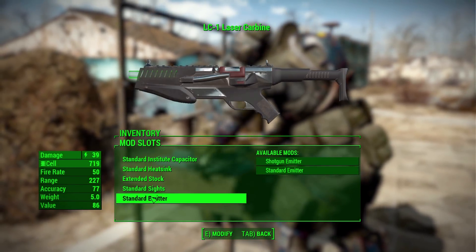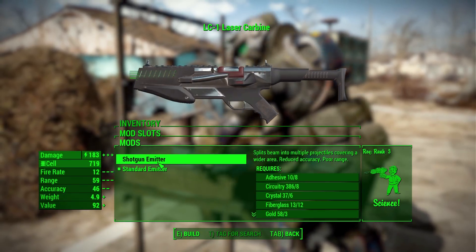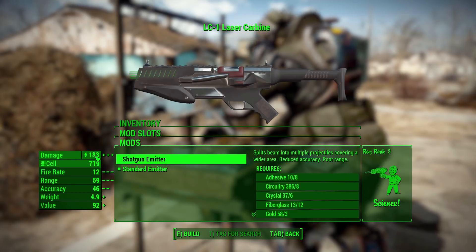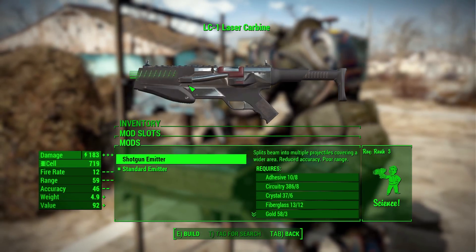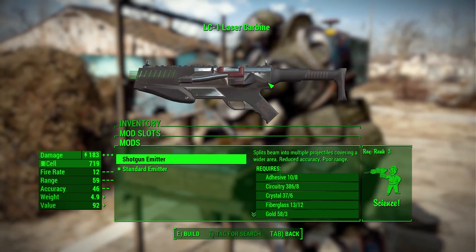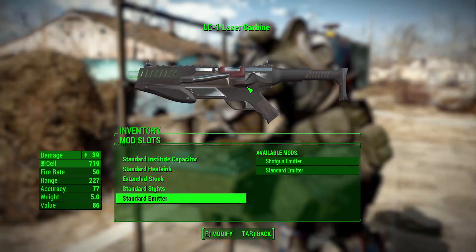The last modification slot is the emitter, where we can either have the standard emitter or that beautiful shotgun emitter. As you can see, the shotgun emitter really ups the damage, though it is a shotgun with a pretty wide spread, so you'll be up close and personal. All in all though, it's fun.